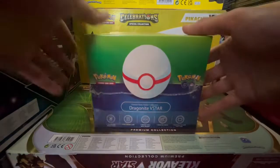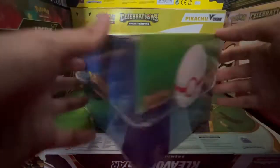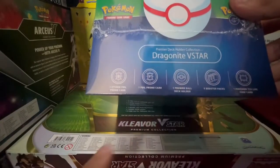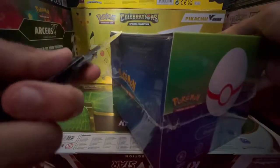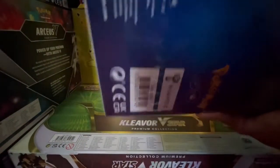Anyways, today we got the Pokemon Go Dragonite V-Star box. Look at this box — it's huge. You can see one etched foil promo card, it's Dragonite. One foil promo card. A Premier Ball deck holder — I want to see what that looks like. Nine booster packs and a code card. I've been waiting for this box forever. I think I pre-ordered it the day it got announced.